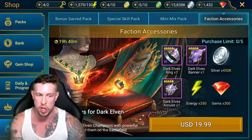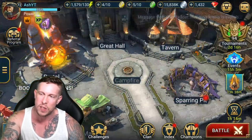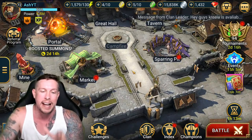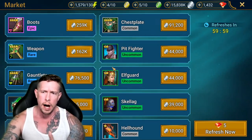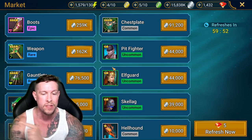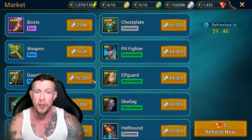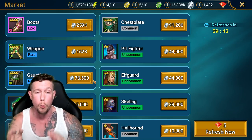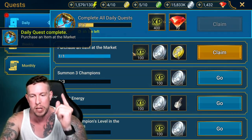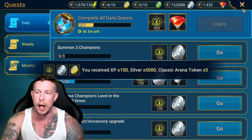Tip number two: use all your daily arena tokens. Make sure you buy one item in the shop to earn several ancient shards throughout each month. Mystery shards are another easy 5,000 silver purchase, and that completes your daily quest — giving you five classic arena tokens. You can get five extra tokens every single day using that strategy.